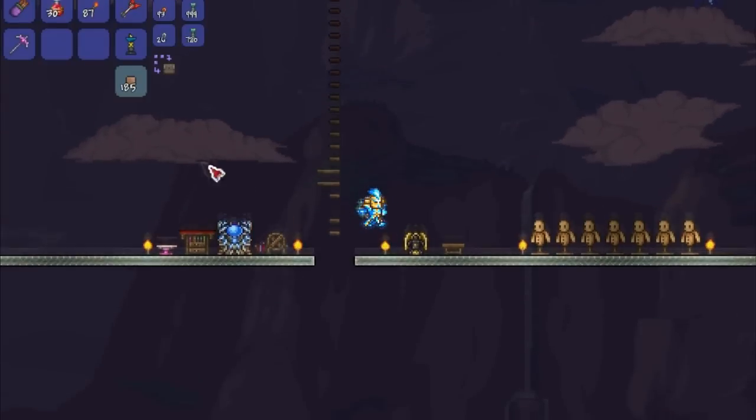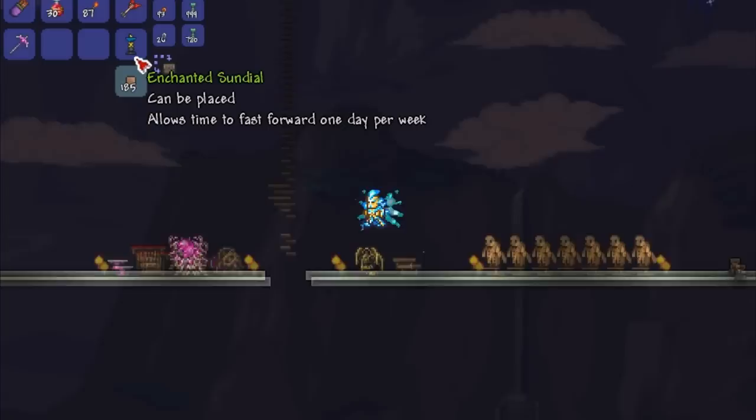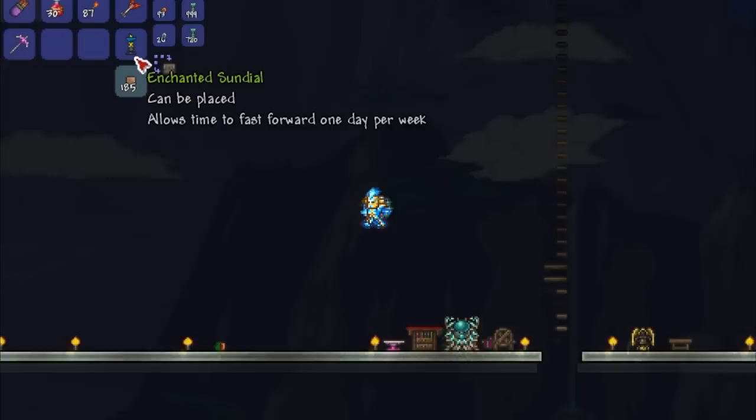In this video we're going to be looking at a new fishing item introduced in the 1.3 update: the Enchanted Sundial. It is obtained by fishing and can drop directly from fishing in surface corruption and in the jungle. It is also possible to get it as a drop from iron, wooden, or golden crates.